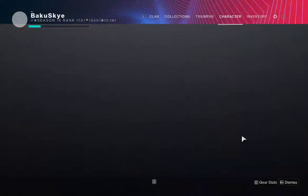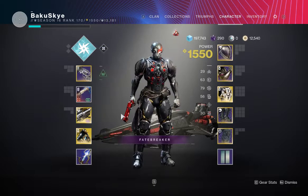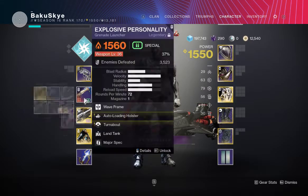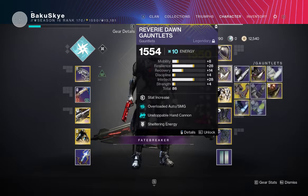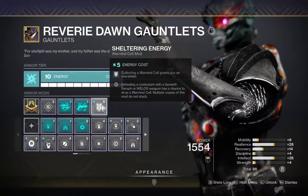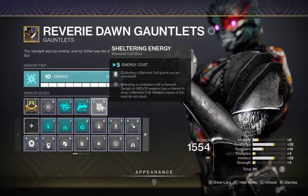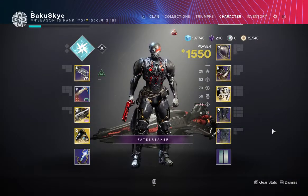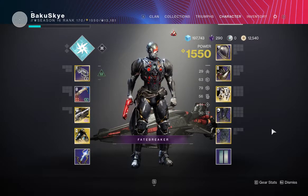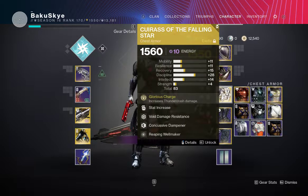Wrath of Rasputin — so if I can get a multi-kill with my Explosive Personality, or a Gjallarhorn, or anything Solar — well, it has to be Solar Splash Damage — it'll give us that Warmind Cell. Why did I want the Warmind Cell? Well, I'm going to collect it and get an Overshield. This Overshield lasts almost 20 seconds, and this is a perfect oh-shit moment. Like, if you are down and out and you feel like you are about to die, you shoot your GL, get that Warmind Cell, and get your health. It's literally a lifesaver.